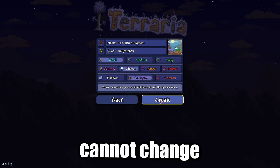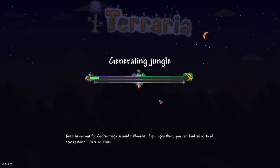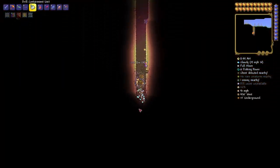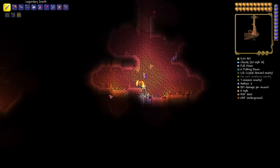But you cannot change the size of the world or the type of corruption, because it will destroy your seed. Now join the world. Go to the left until you see a desert biome. Just before this biome, start digging down until you find a desert cave with a desert chest in it.